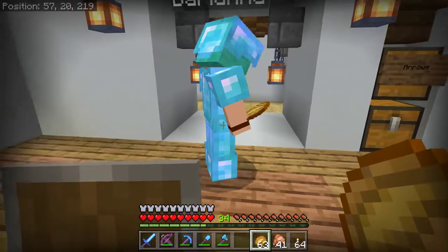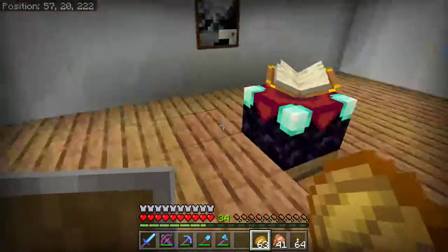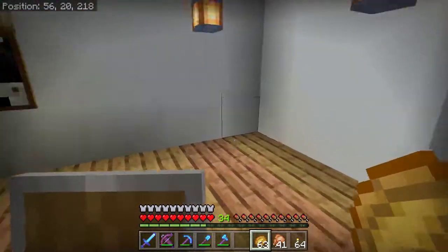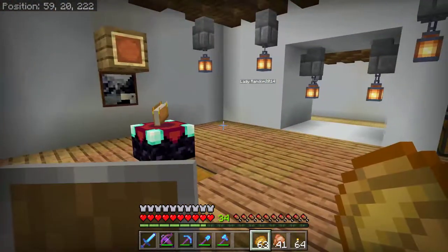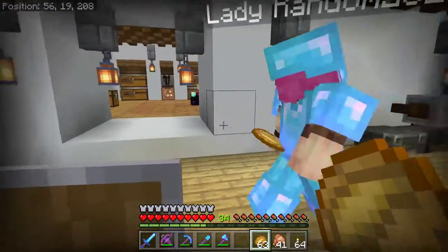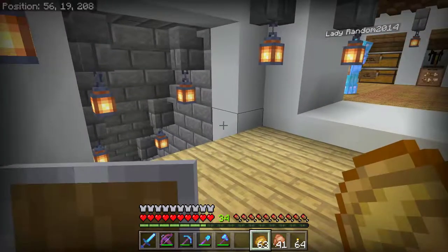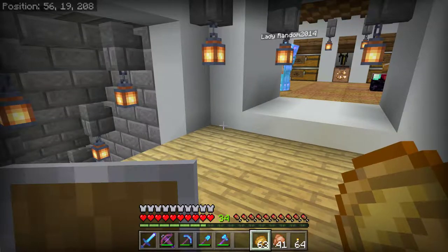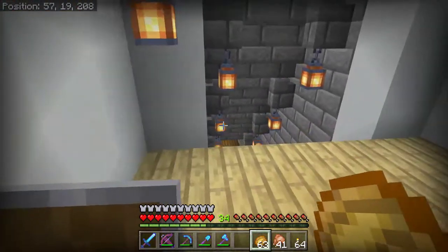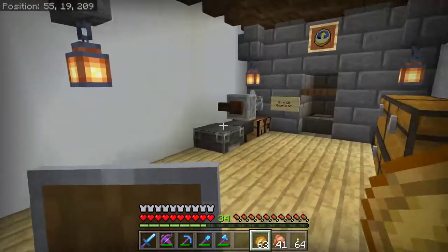My sword needs fixing - it's just an iron one though. Make yourself a diamond one! I found about twelve diamonds yesterday. We should make a lift - a water elevator like we have over the trident farm, the bubble wader. Very cool, we should do that, it's easy enough.